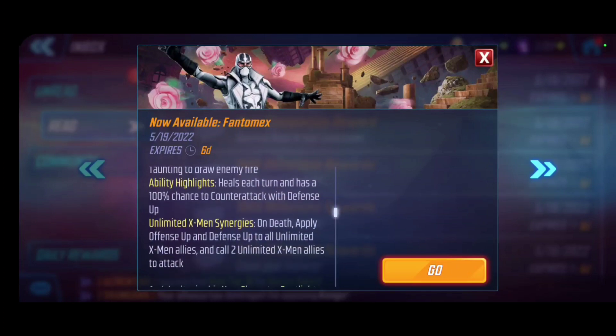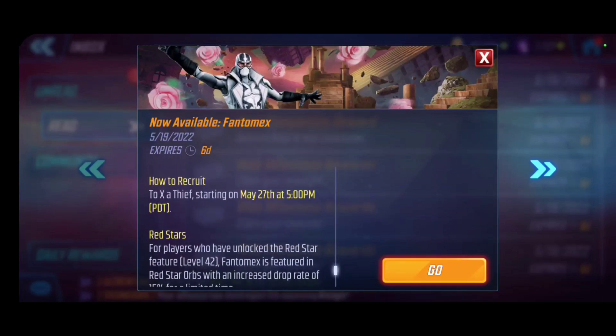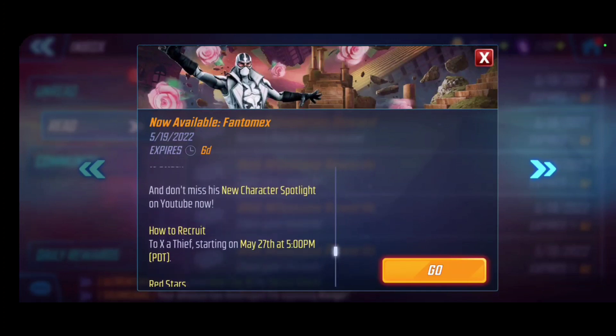One of his key synergies is on death — he's going to be applying offense up and defense up to all of his fellow allies, as well as calling for additional attacks. With every new character, we need to take advantage of the 15% increase in our orbs. He's actually joining as a free-to-play event, and those are some of the best events to enroll in because they give a lot of character shards.